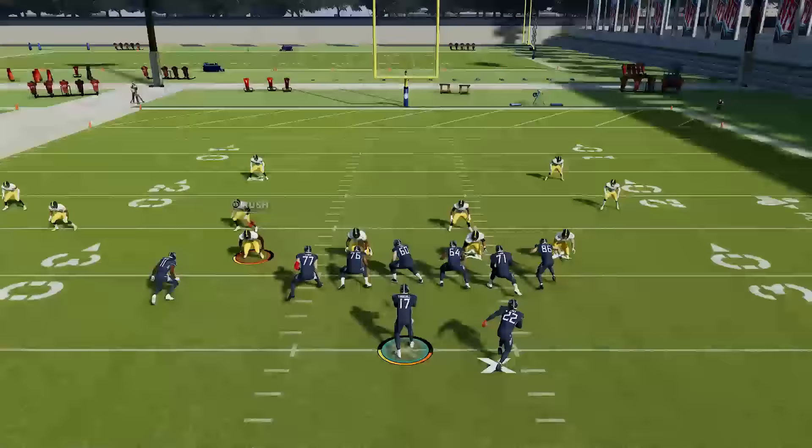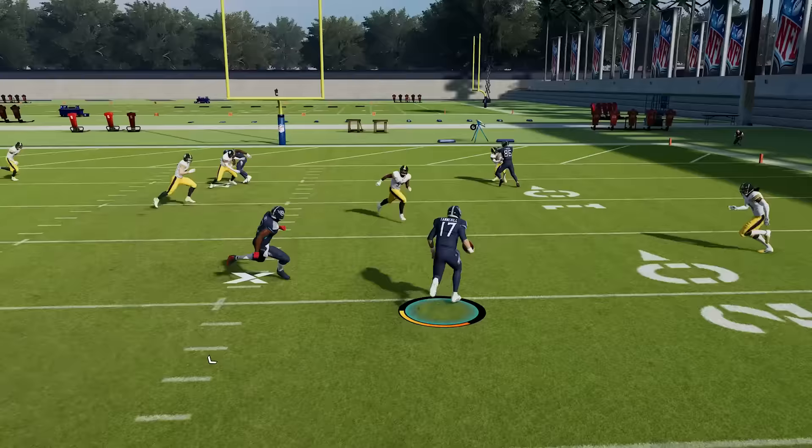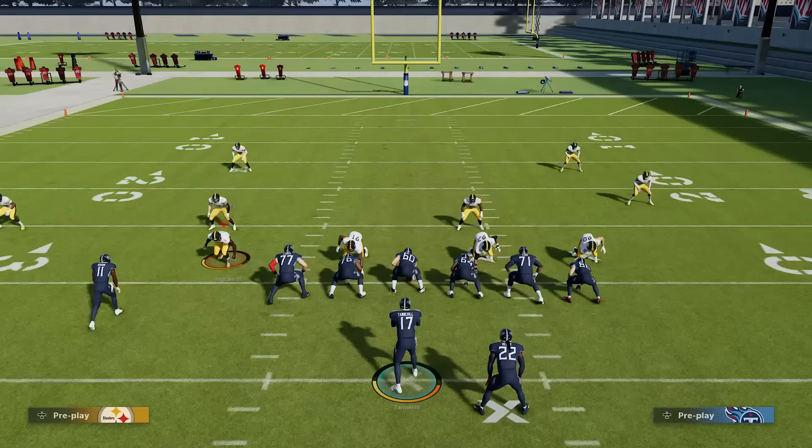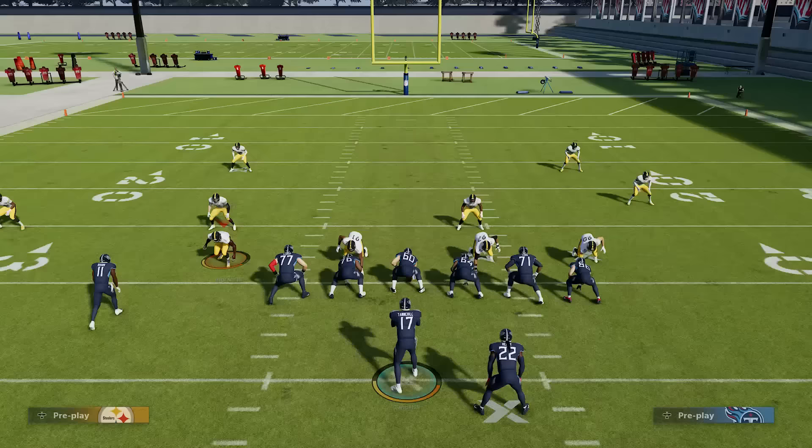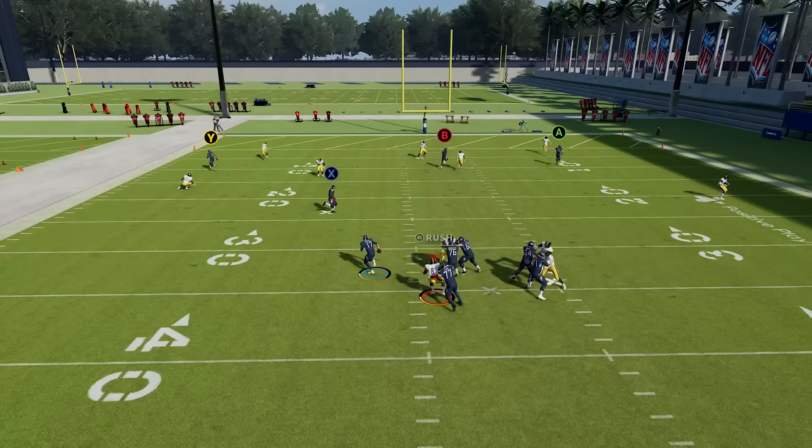Number 12: QBs are fast again. For the past couple of years since abilities were introduced, only QBs with escape artist really felt fast and capable of scrambling — even if a QB had high speed without escape artist he felt really slow. They've finally done away with that, and now speedy QBs actually feel fast even without escape artist. So be mindful of that: if you've got a guy that's 84 plus speed at QB, he's going to move this year. You'll be able to get out of the pocket and get a lot of yards on the ground scrambling with those guys once again.